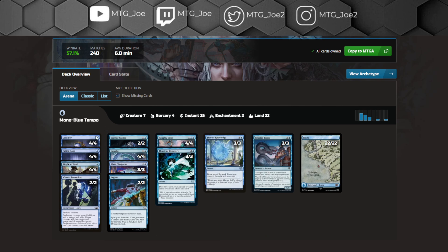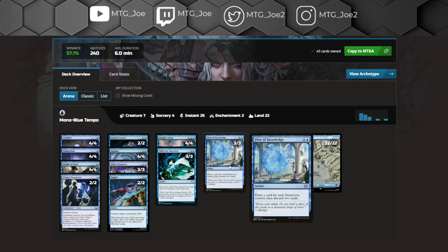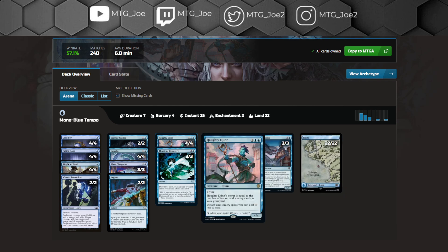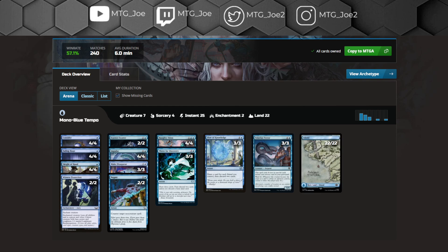Use things like Thirst for Discovery and Flow of Knowledge to loot through your effects. Make really big Haughty Djinn, protect it, and then get Talruum Tears for 1 mana to beat face. This deck can outrace Mono Red at times, but if they have a very aggressive start it can get under you, and it is a little susceptible to Thalia on curve on the play.